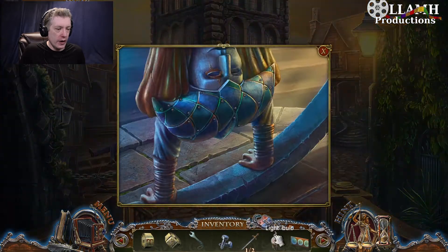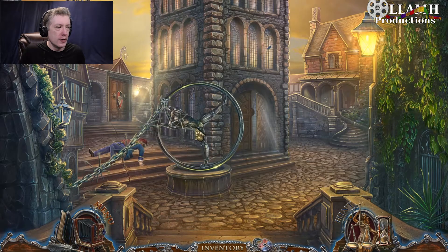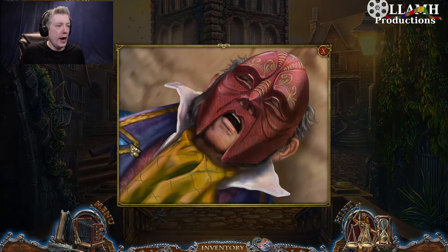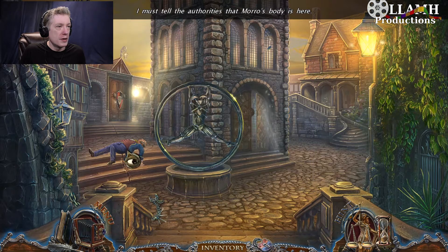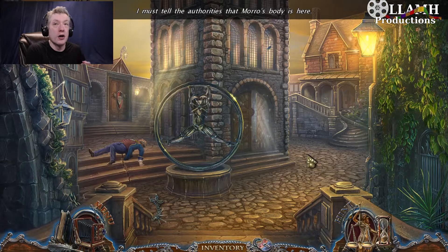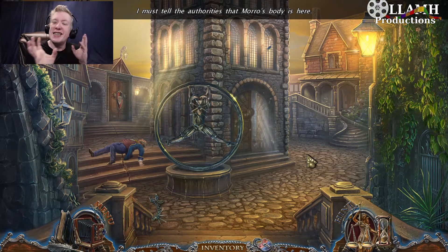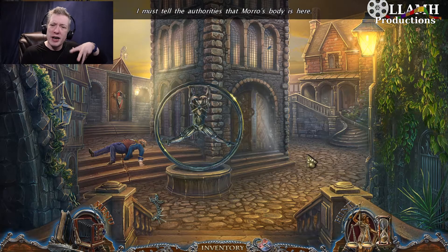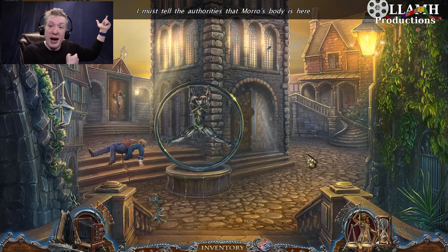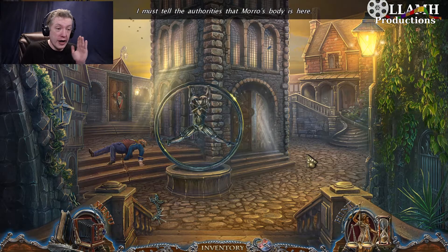Alright, so we can come in here — here's your bells. You flip around and that gets us up to here. So we found a mask. Let's tell the authorities about Moreau — that Moreau's body is here. But that's going to have to wait until next time because we are all out of time for today. So we've actually seen the red mask take somebody down, and they took him down in a really interesting way by jumping out of the top of a tower and landing.